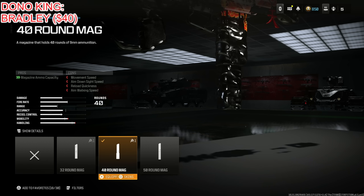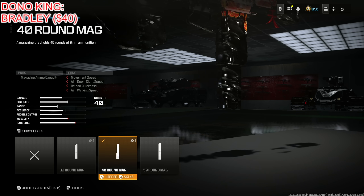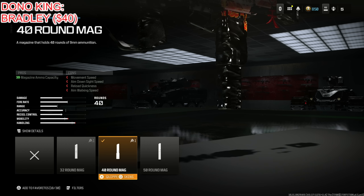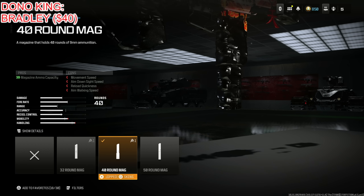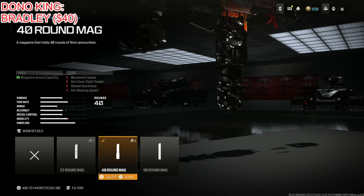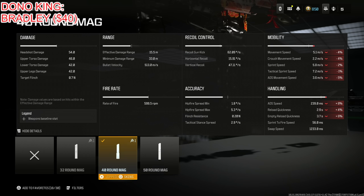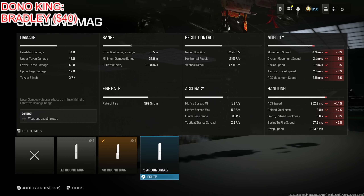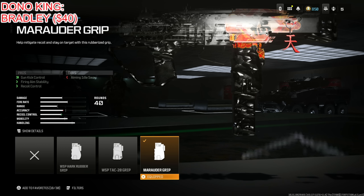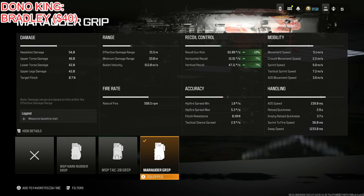We're going to put on the 40 round mag. I don't want to put on the 50 because the cons are essentially double for 10 more bullets when this doesn't even shoot fast as it is. It's a very powerful weapon that shoots kind of slow, so I think you only need 40. 40 can honestly take down an entire team. Then I put on the Marauder Grip for gun kick control, firing aim stability, and recoil control at the cost of aiming sway.